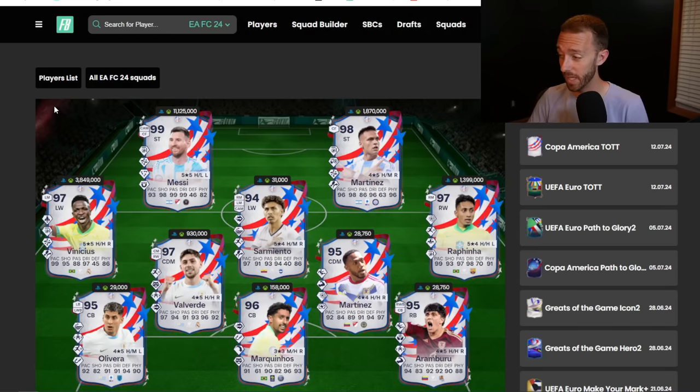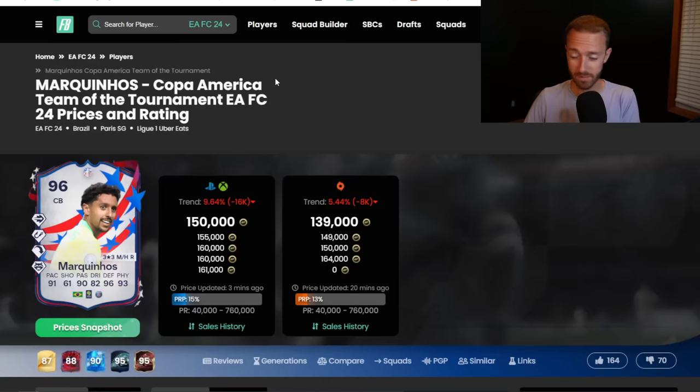That means good things for the rest of the week in terms of trading and making coins with these cards. Just notice which ones are more rare on the market — they're going to have better fluctuations, especially if you're timing a buy for your team. Here's a card I look at from this promo team and say: this card looks incredibly undervalued.